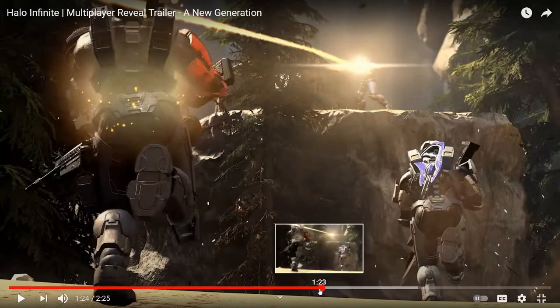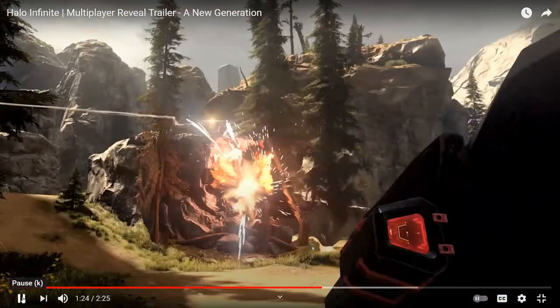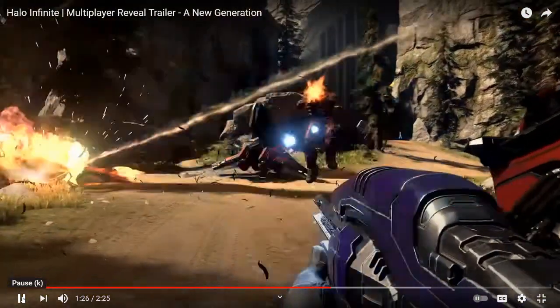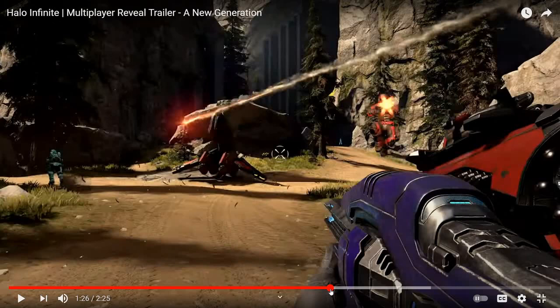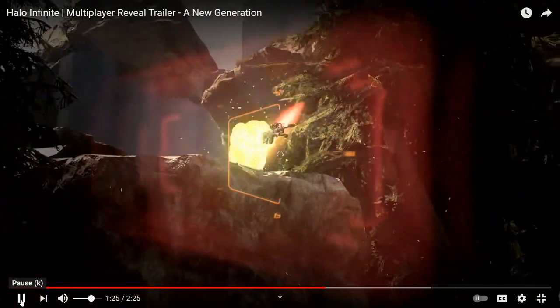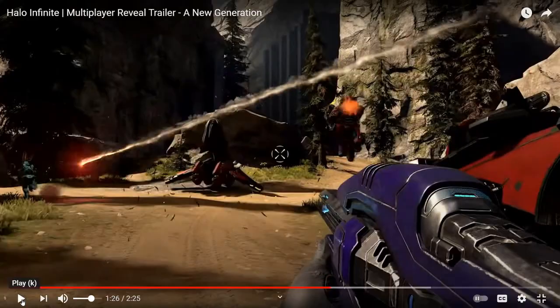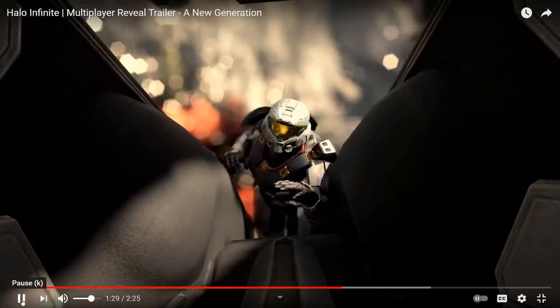There's a weapon here I couldn't understand — really difficult to see. I think it might be a sniper rifle, though it was very unique and hard to identify. Actually, I think it is the Skewer. And here's what looks like a plasma rifle — actually it's called the Pulse Carbine. Sorry, the Pulse Carbine.